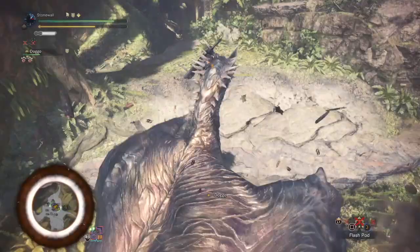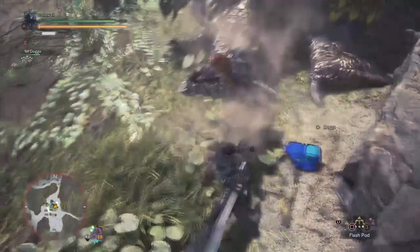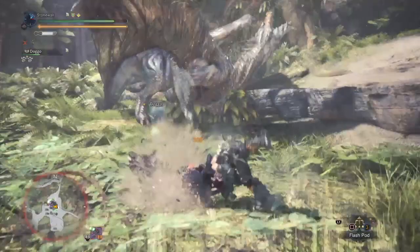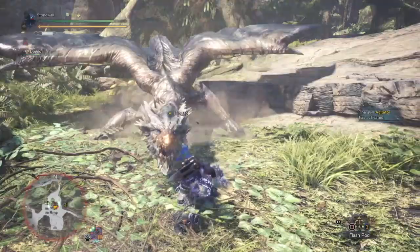Marathon Runner is the epitome of weapon-specific skills — outside the weapons it excels at buffing, it really does nothing. If you're running greatsword, it's bottom tier and very useless. But if you're using bow, dual blades, hammer, or any weapon that drains stamina steadily rather than in big chunks like insect glaive, it reduces that drain letting you stay in those damage modes longer.